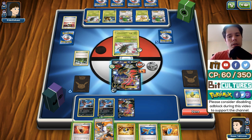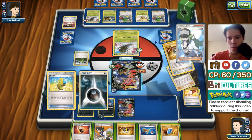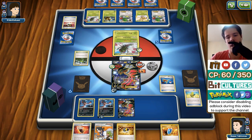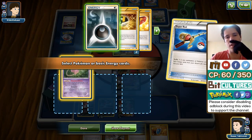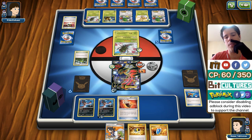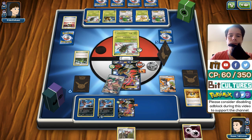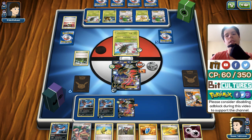I'll attach the DCE there and end. I'm not going to KO the Yanma. Then I Max Elixir and hit once again — thank you very much. I'll attach there. What is my best play? I can deal 100 or 90 damage.